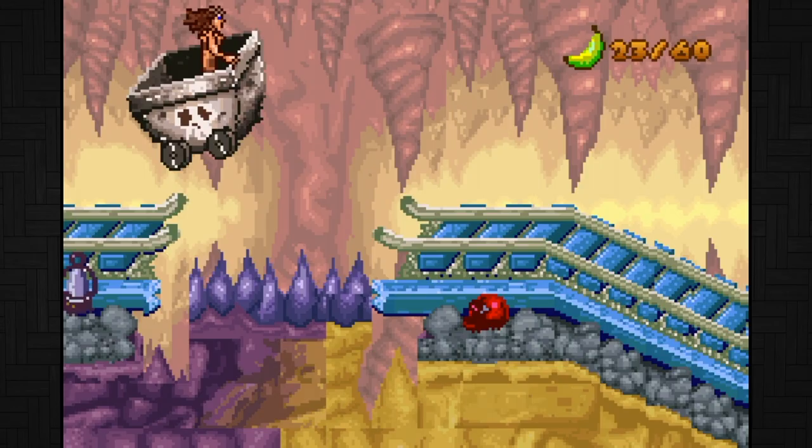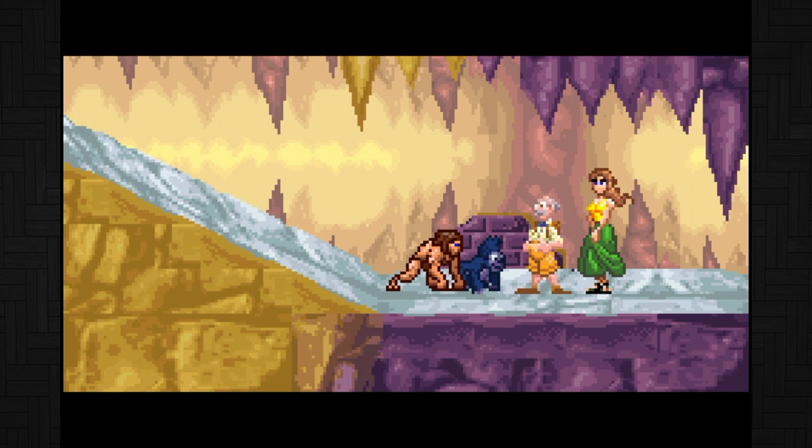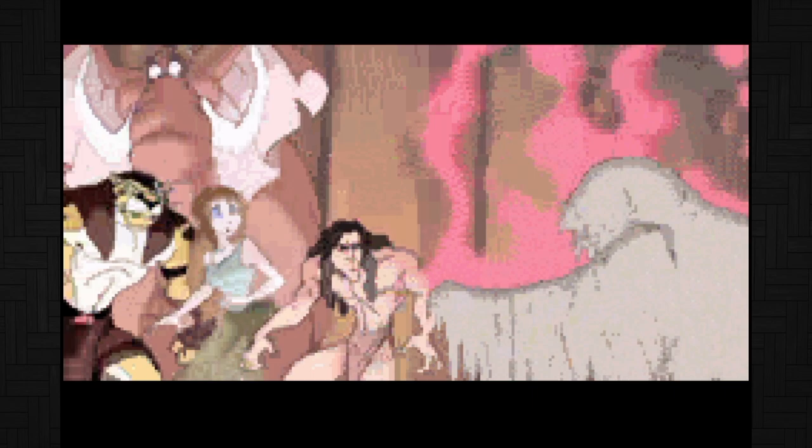One part made me laugh a lot. You enter a mine, do that cart level and explore the shaft and get to the end where you find Jane, Porter and Turk already there. Tarzan goes 'how did you get here?' — 'Oh we followed you.' — 'I didn't see you.' — 'It's dark in these caves.' Like it's so absurd and silly but it made me laugh. Also after completing a few stages you unlock a little clip from the TV show. It's highly compressed and it doesn't look or sound good at all, but it's there.